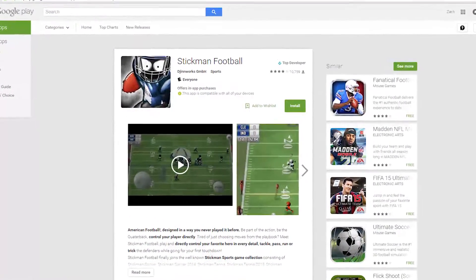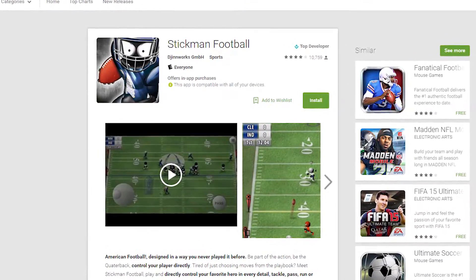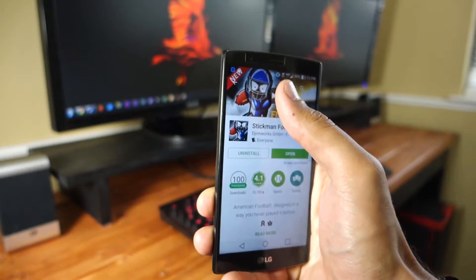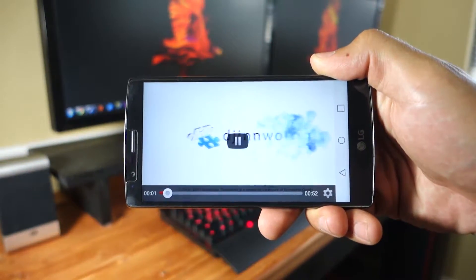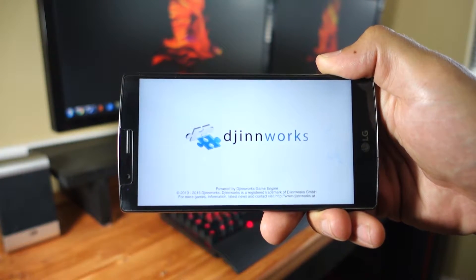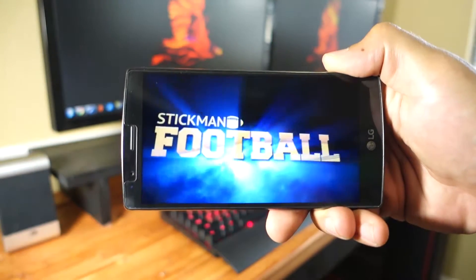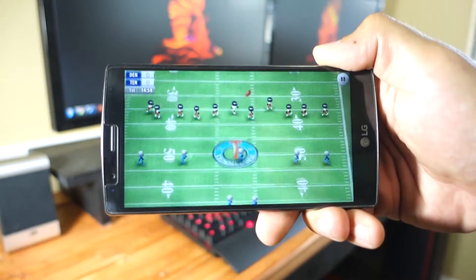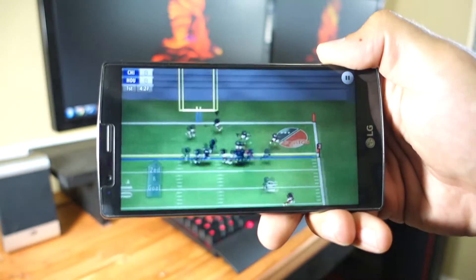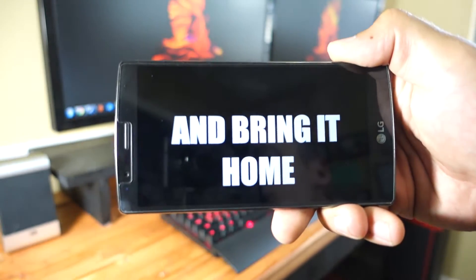The first game that made my list for July 2015 is Stickman Football, developed by DeGinworks GmbH. If you know any of the other games from this developer, then you'll know exactly what to expect with Stickman Football. They make a bunch of Stickman games which are simple sports games that you play as stick figures. You can easily tell that a lot of work went into the physics of these sports games. The games are super smooth and crispy and Stickman Football continues the tradition.